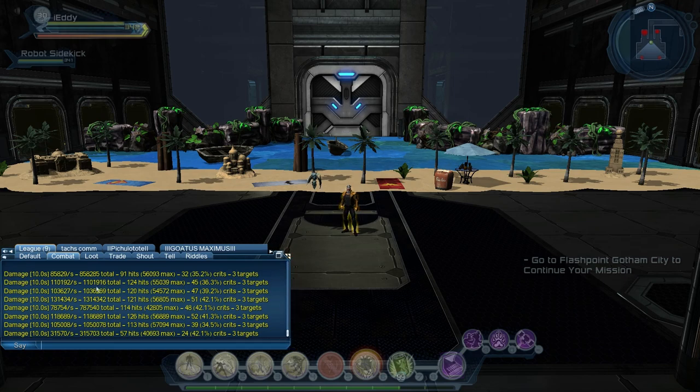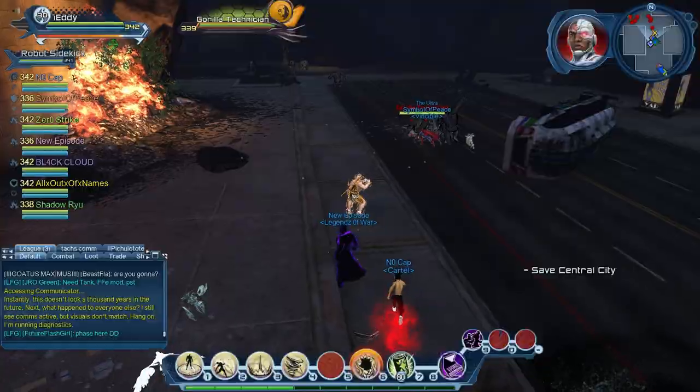With Admonish you can see 131k compared to Whirling Dervish's 124k, 121k. So 131k, 118k, 112k — kind of similar but it still does more damage on sparring targets. However, it will be slower in raids. It's up to you: if you don't want to use super speed, go with Admonish.